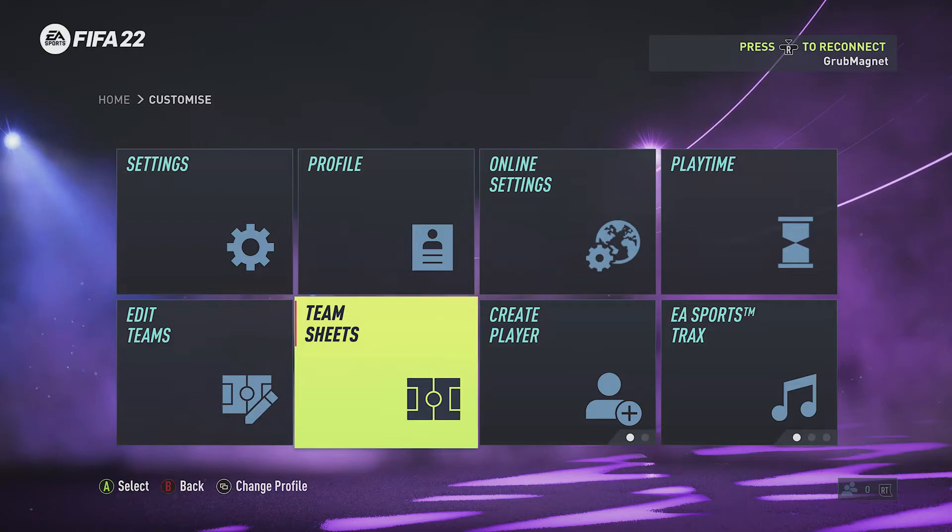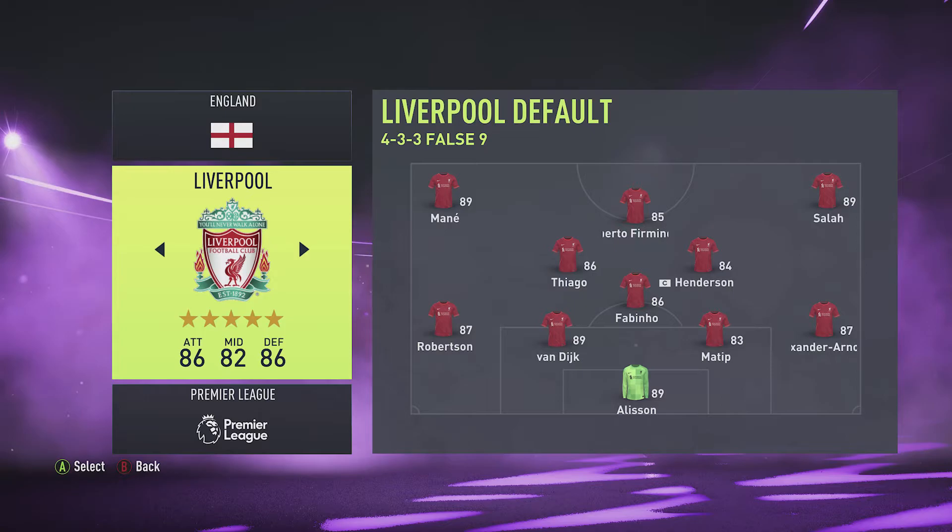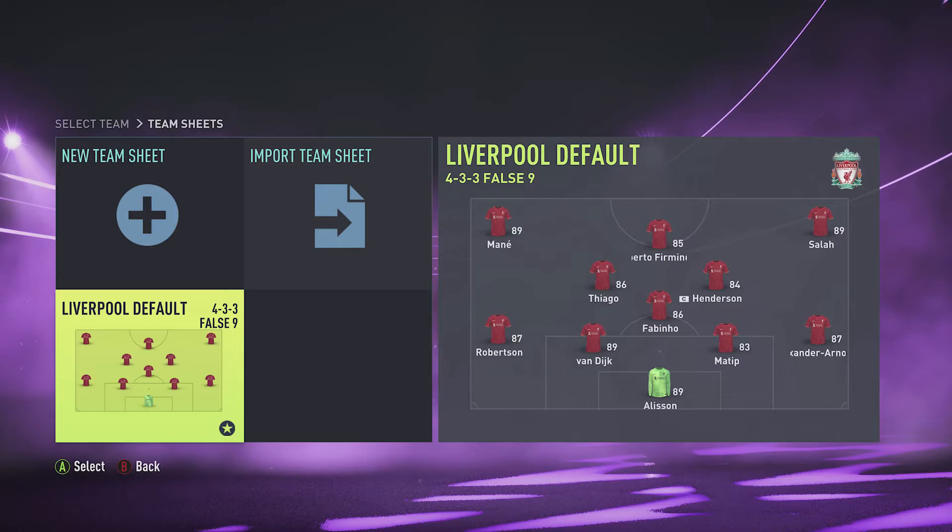Go back to Customise. Hit A to go into Customise and here you need to go and edit the team sheets. So we go into the team sheets here and you want to find the team that you want to edit. So in this case it's Liverpool again which should be on default if that's the one you've picked.